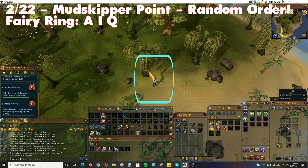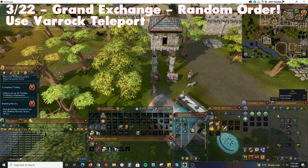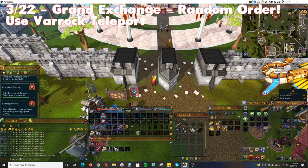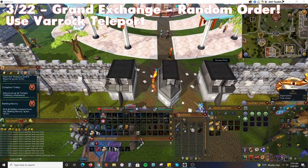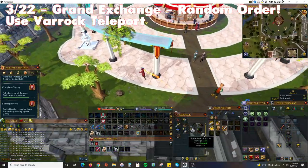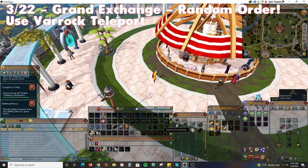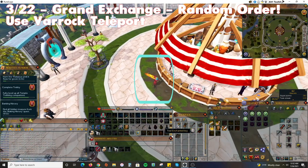The randomness starts here. Get yourself to a fairy ring and teleport to the fairy ring north of Mudskipper Point by entering code AIQ (Alpha, India, Quebec). Run north and follow your key to this location. If this location isn't working for you, move on to the next one and come back later. Teleport to the Grand Exchange in Varrock and test your key — if it is burning hot, run into the Grand Exchange and find the location a little southwest of the main tent, where the key should be steaming. Dig down to find your treasure.